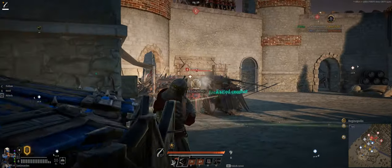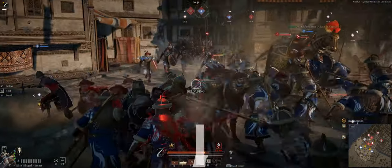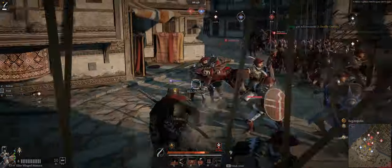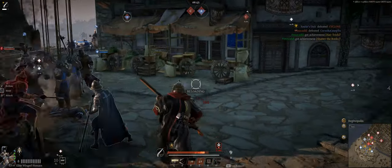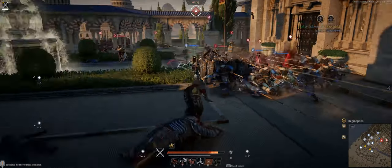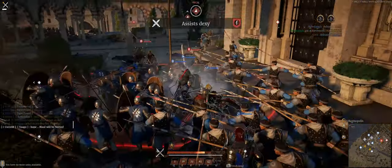Musket goes well with musket units or shield units like Spear Sergeants to protect you while you deal damage up close. If musket just isn't killing those pesky enemy heroes fast enough for you, then you might be interested in this next weapon — this is the Assassin, also known as Dual Blades.